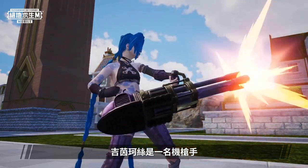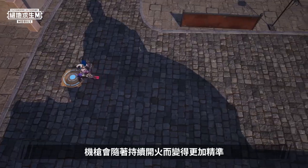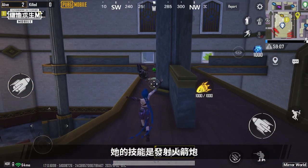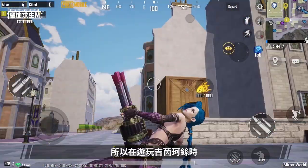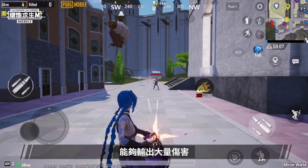Jinx uses a machine gun and can deal damage continuously and consistently. Her machine gun becomes more accurate as she shoots and her rate of fire also increases. Her skill lets her shoot a rocket that knocks all players into the air, creating distance between her and other players. So when using Jinx, ensure she is constantly shooting to deal tons of damage.